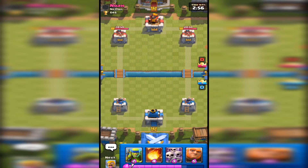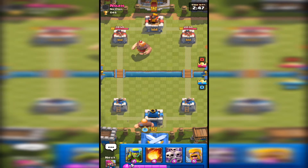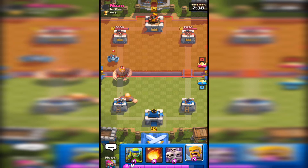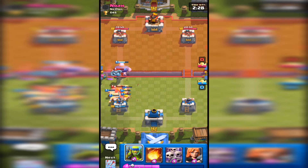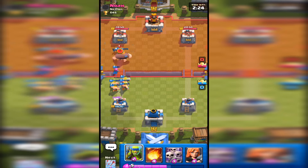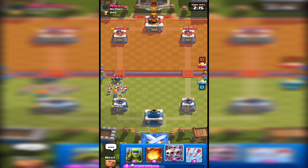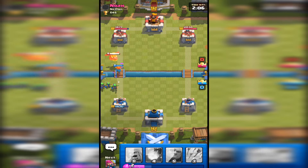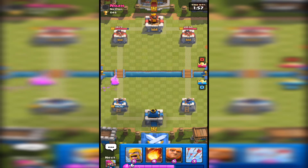This could potentially be like arrow bait because there are a lot of swarming units. I'll play down my Giant and might play the Barbarians behind it to take out their Giant and see what they play. Mega Minion — fair enough. As soon as it targets the Giant I'll put down the Archers. That is a big problem with Barbarians that are only level one. A very old play — Valkyrie Skeleton Army used to be a massive push that people did all the time when the game first came out.